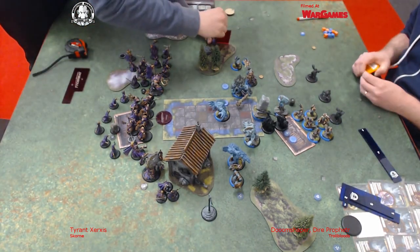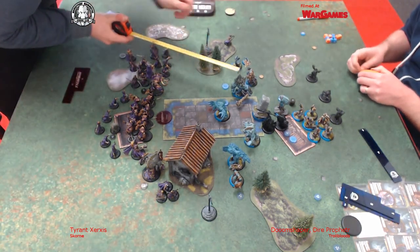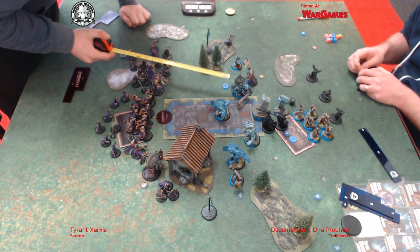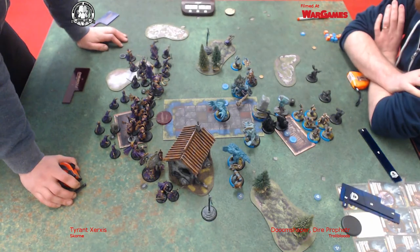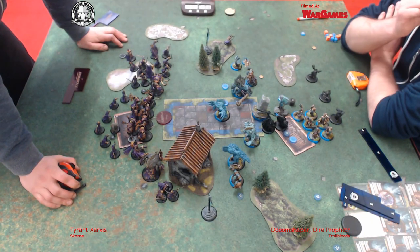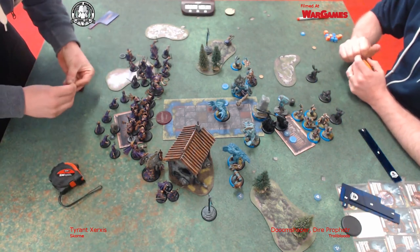So this is my second turn now. I've just apparitioned the Master Tormentor up so I can charge out of the forest, and then I'm just going to check Tom's threat ranges against the pointy finger. It's the big turn, isn't it? It decides where to commit.